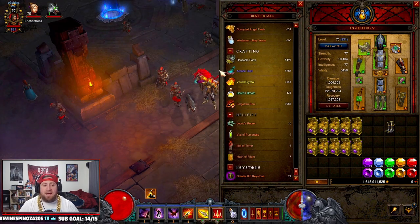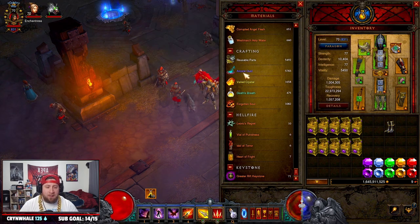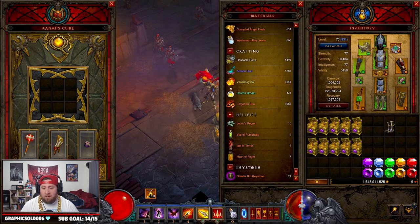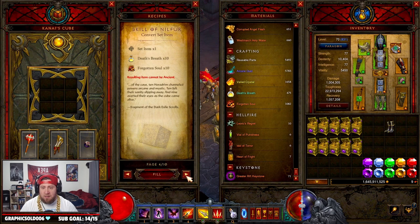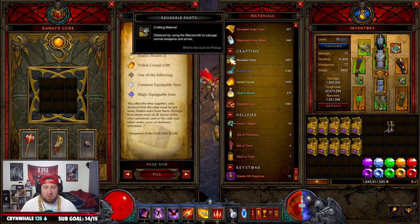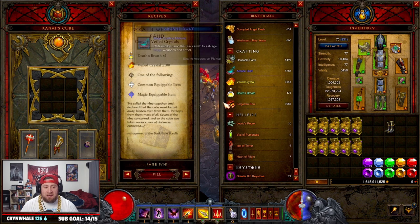One of the things that happens for a lot of players in Diablo 3 is they get really low on reusable parts and arcane dust. One of the best ways to handle that when you have a lot of one material is to come into the Kanai's Cube and go over to recipes 7, 8, and 9, and you're going to be able to convert Veiled Crystals, arcane dust, or reusable parts into each other.